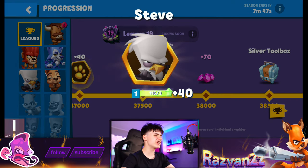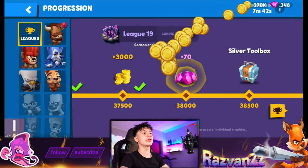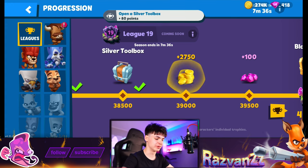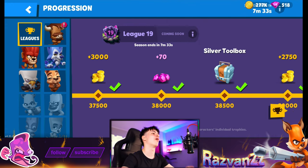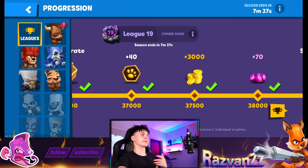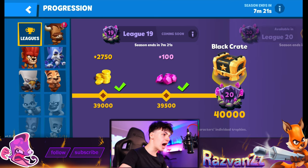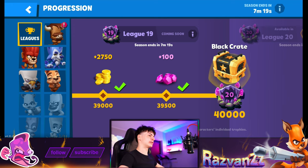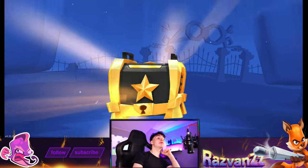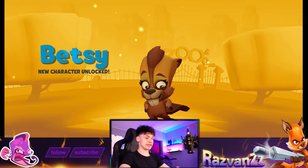We got Buck — that could have very well been a character, just putting it out there. Steve tokens too. Although we're getting the trophy road and started off with just Buck, the probabilities of getting stuff are still the same — you still have like a 1% chance of getting a character from the Gold Crate. Though at the beginning it's probably easier to get your second or third character. Now we have the Black Crate — please be something good!